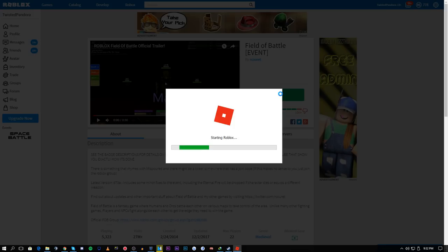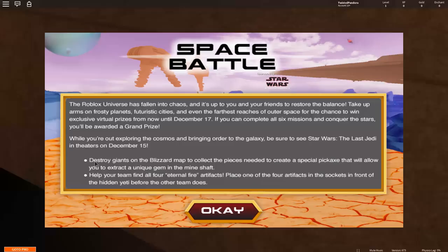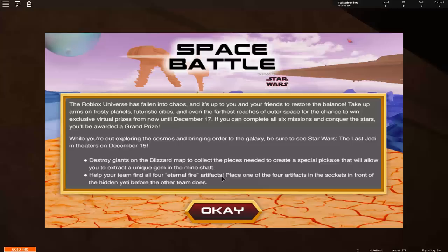Anyway, let's head right into this - but before we do, be sure to drop a like and subscribe if you're new to the channel. The in-game description says: destroy giants on the blizzard map to collect the pieces needed to create a special pickaxe that will allow you to extract the unique gem in the mineshaft. That's essentially a synopsis of what we have to do.